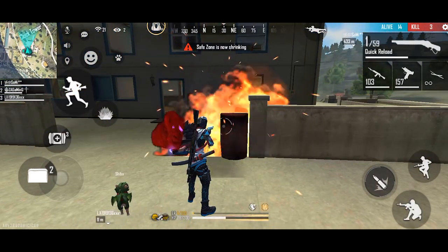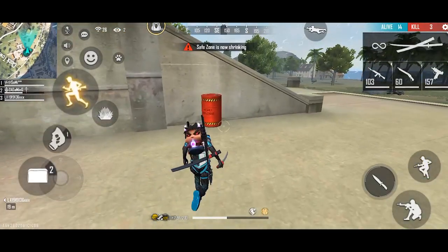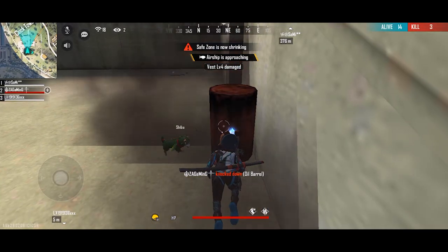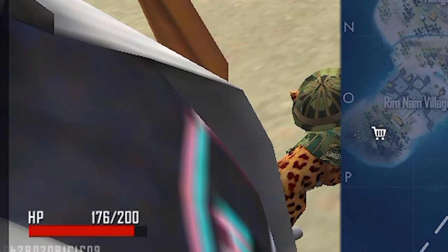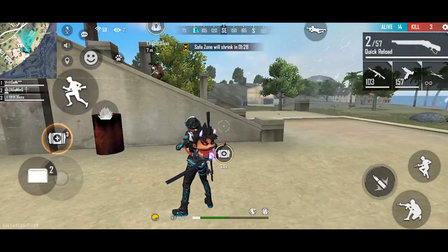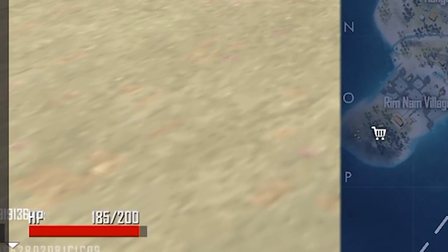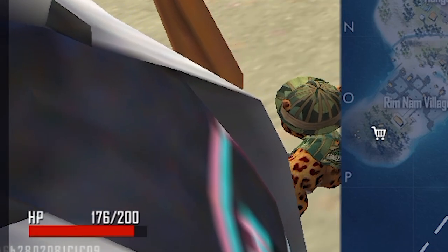So this is how I will show you guys. I have HP for 4. I am going to see my HP — I can see the number of HP. I can see the HP now. So guys, this was our first tip and it is very good.